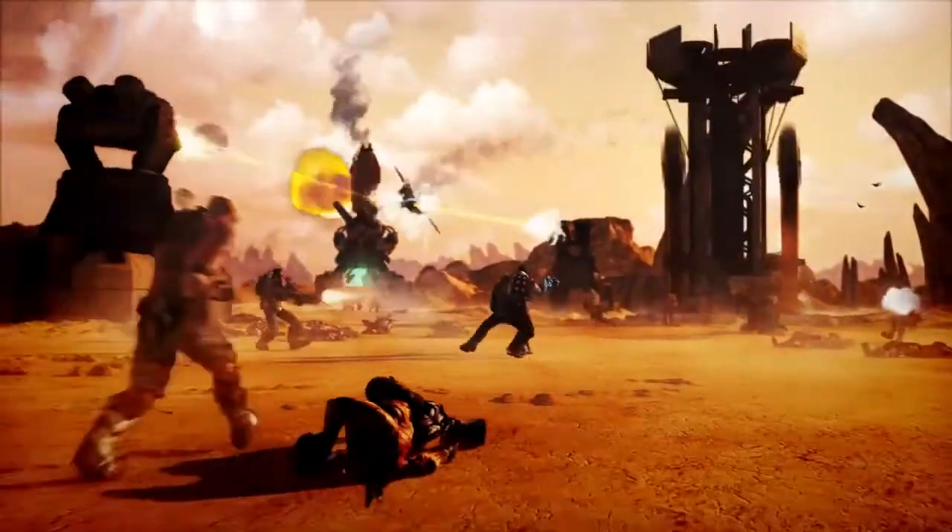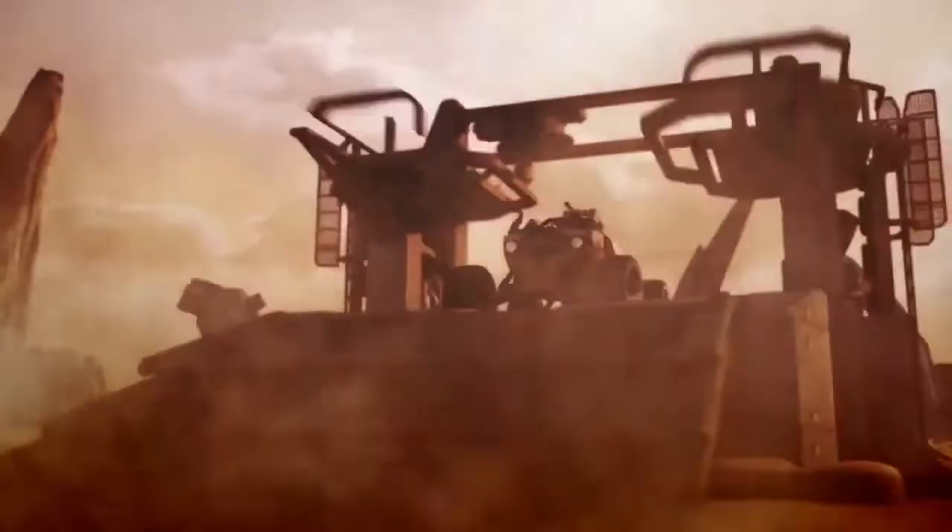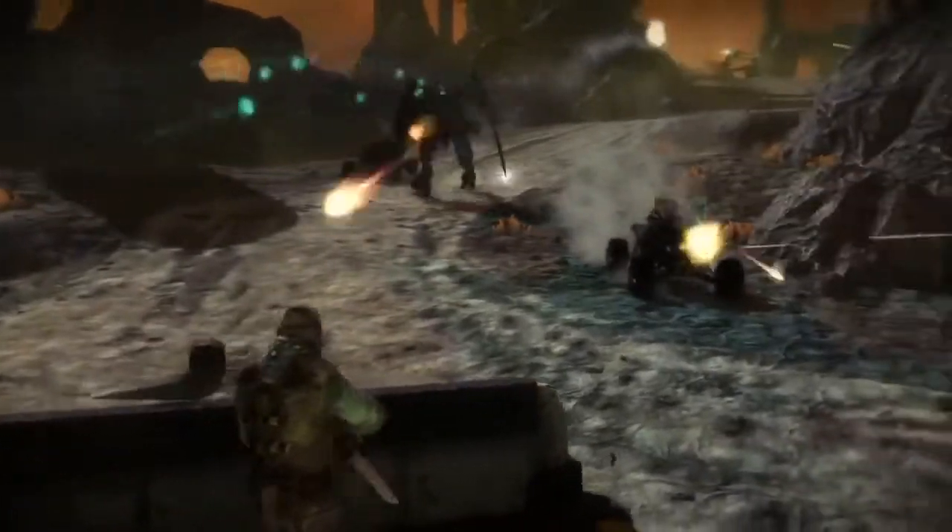Players can use Rift Energy to contact massive orbiting dropships and call down structures to be delivered violently onto the battlefield to help defend their positions or attack their enemies.